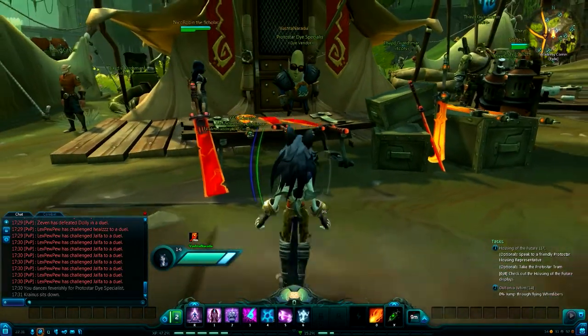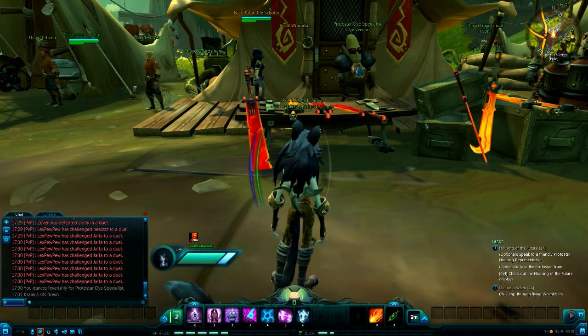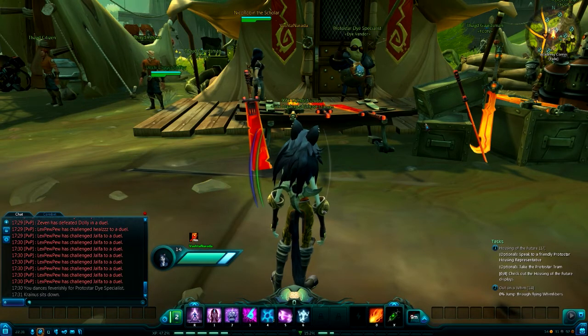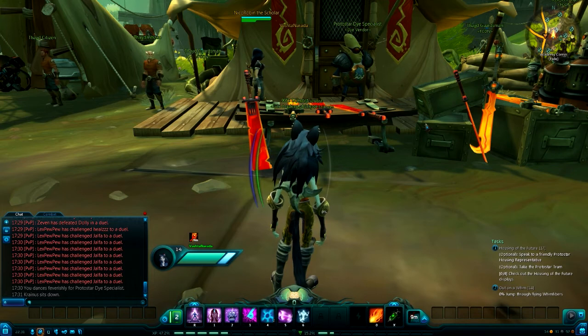Throughout the time that you're playing, and especially if you've been playing on the beta weekends, you begin getting pieces of costumes. I've seen a couple different things on how to use them, but I haven't really used them. I hadn't paid much attention until I got a really cool looking Highwayman — I think it's called a Trenchcoat. It looks pretty badass. So I tried to use it and I couldn't figure out how to do it.